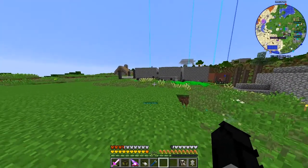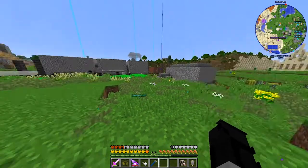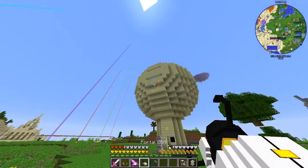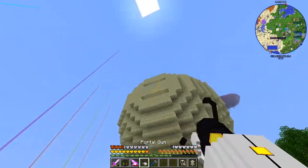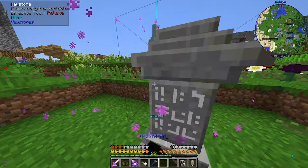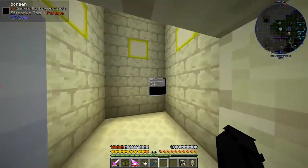Hello everyone and welcome back to MC Eternal. In between episodes I have done the base up. As you can see, there are some windows that I needed to smelt some glass for, so they haven't been put in yet, but most importantly there are windows. We also have these lamps around, and I have a waystone so I can travel home or back to my sphere, and we have our buttons.